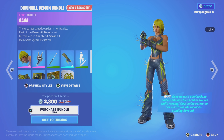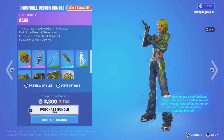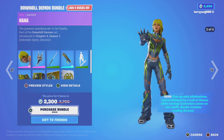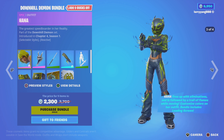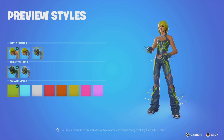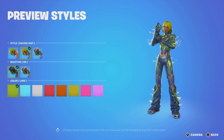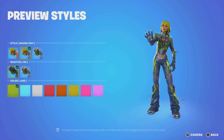And then the Downhill Demon Bundle. This one's back from Chapter 4, Season 1. Comes with nine items for 2300 V-Bucks. Comes with Hannah, with at least three different styles. You can turn Reactive On and Reactive Off, with at least eight different colors.